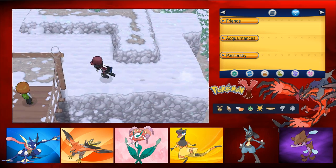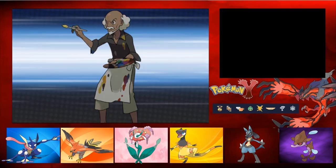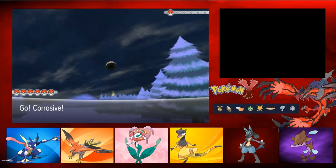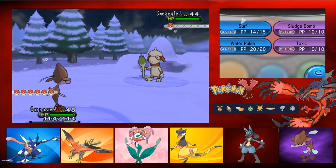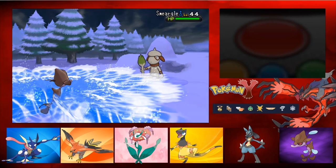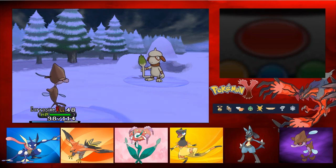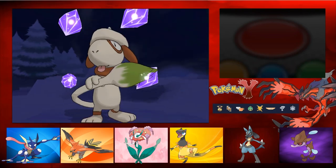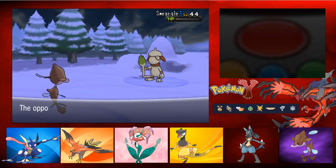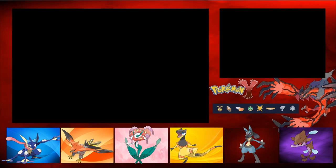There's probably a sky battle there but I'm not interested in sky battles - those are just pure scam. We do have another trainer - Artist Salvador. He has a Smeargle. Corosif is out, going for a Surf. It does way more than over half damage - almost kills him. Surf again and that takes it down. That is Salvador defeated.